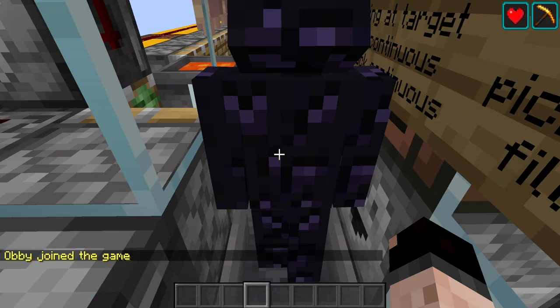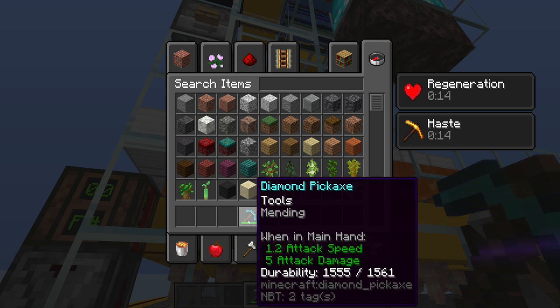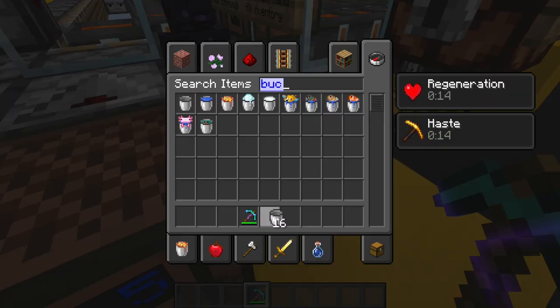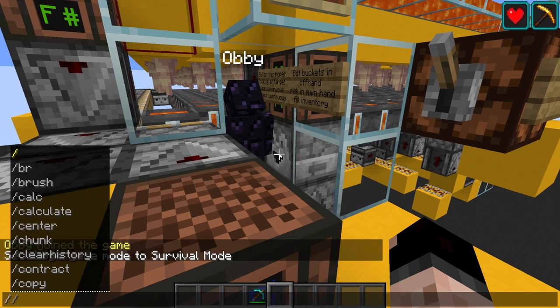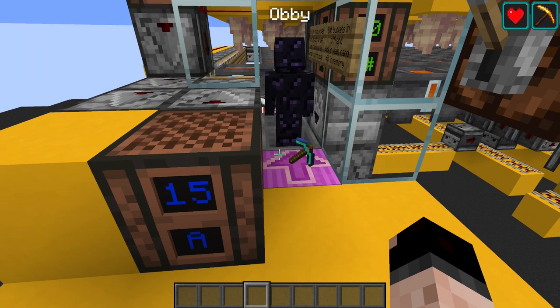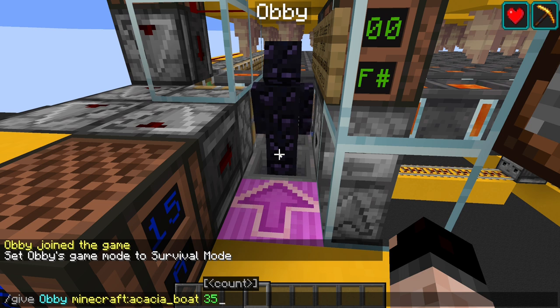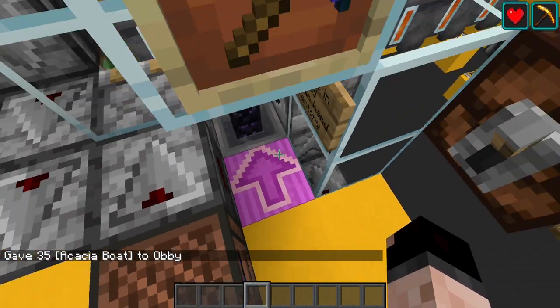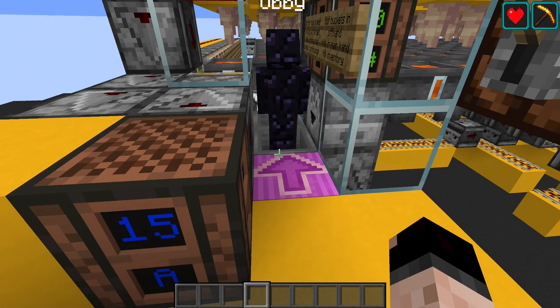We're going to spawn the bot right on top of this hopper, looking at that target block — it doesn't actually do anything, it's just used to aim the bot. I'll spawn him in, put him in survival, and give him a mending pickaxe with no efficiency — we'll talk about why in a moment, but efficiency would cause him to break things. We also need to start his inventory with some buckets. Toss those on the ground, they go into his offhand, then pick goes in main hand. Fill up the rest of his inventory — you can use named iron nuggets, boats, wooden shovels, unstackable items.